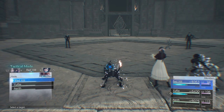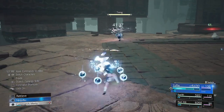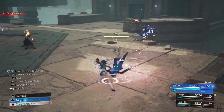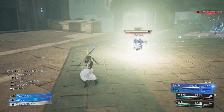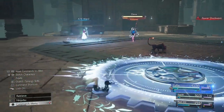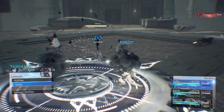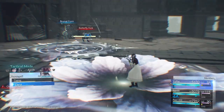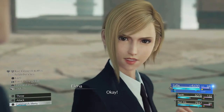This guy goes straight for Yuffie. There you go — it's pressured now. Elena's way, it can do something useful here. Now use an ATB ward on Yuffie, use an arcane ward on yourself Aerith, and now Aerith start wailing on the healer.